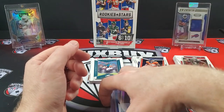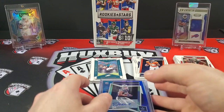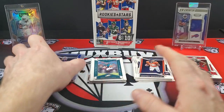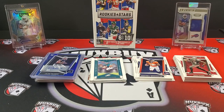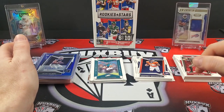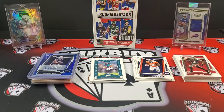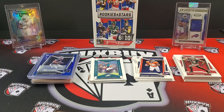Really fun rip — a lot of numbered parallels and we all like that. These boxes came out at around 300 bucks — heck of a rip. Right now they're at like 350, probably only going to go up. I give this set a thumbs up — probably like a three and a half out of five or a four out of five. We'll figure that out — super fun rip.